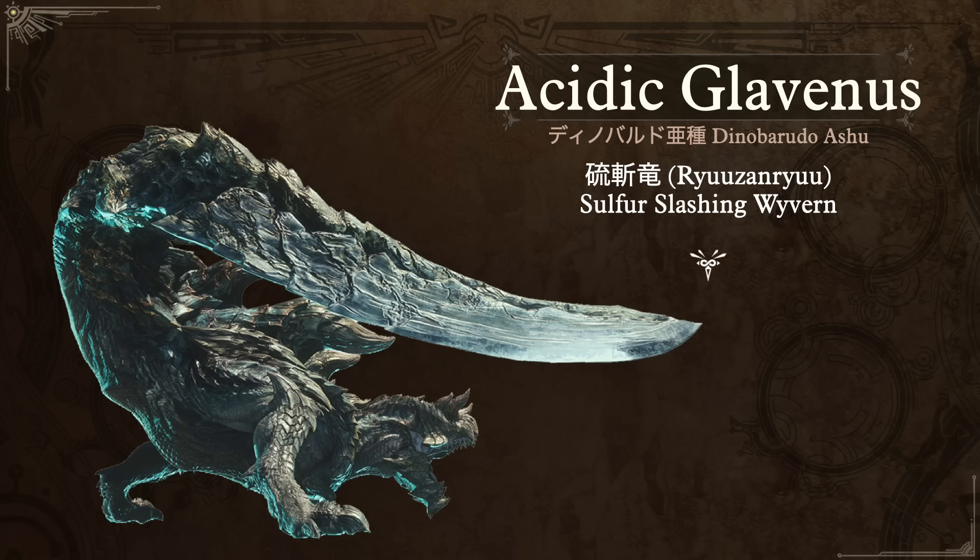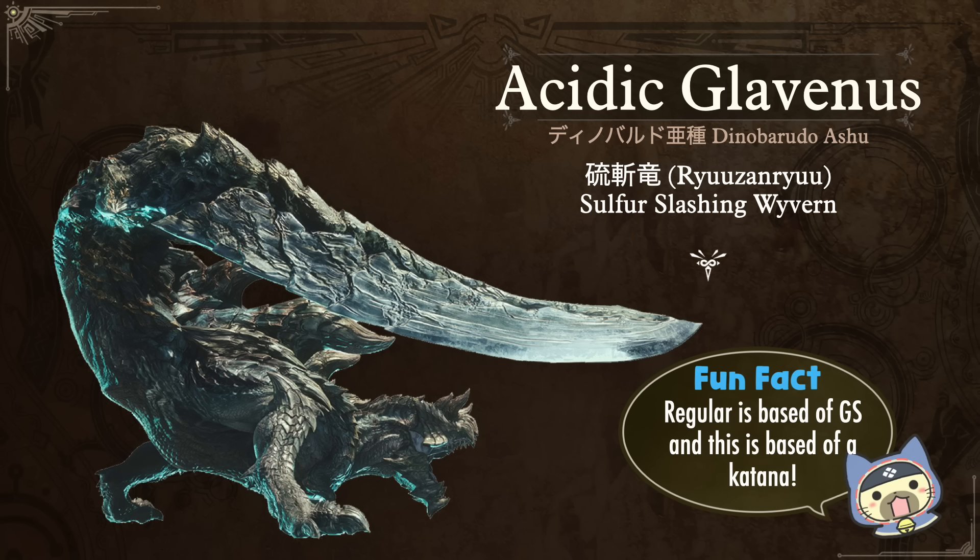In Iceborne we got a subspecies, the Acidic Glavenus — in Japanese just Dinobarudo Ashu. The kanji for its nickname is Ryuzanryu, the Sulfur Slashing Wyvern — in English it's 'acidic' where they use 'sulfur' in Japanese. The fun fact: where the regular Glavenus is based on a greatsword in how it uses its tail, this one is based on a katana — a longsword — so quite an interesting design shift.